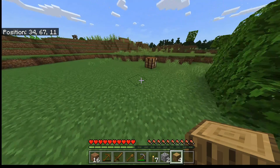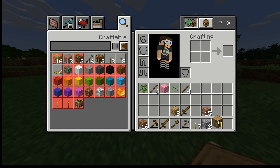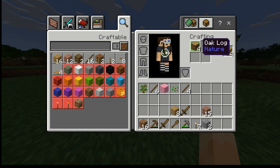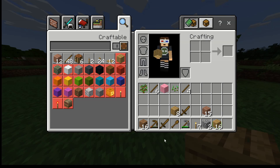So let's chop down this tree. You only need one block, but if you want you can get four, or chop down the whole tree. Then you get the logs.